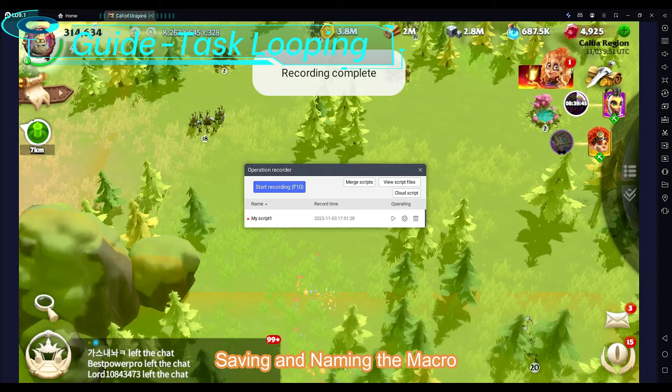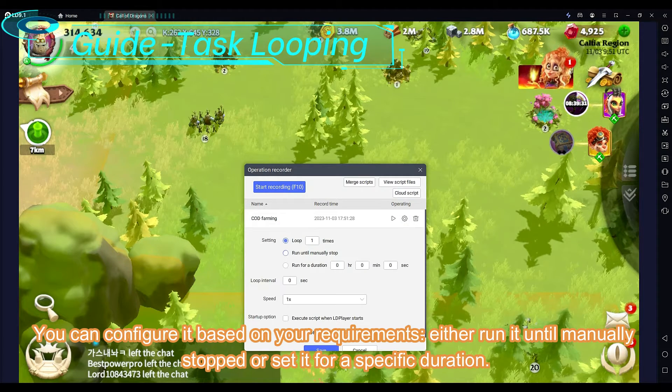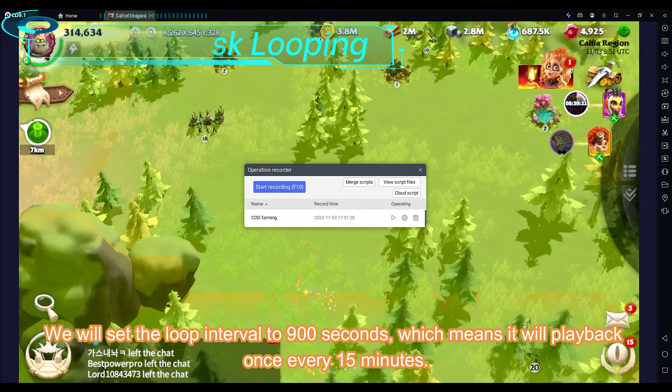Saving and naming the macro. You can configure it based on your requirements — either run it until manually stopped or set it for a specific duration. We will set the loop interval to 900 seconds, which means it will play back once every 15 minutes.